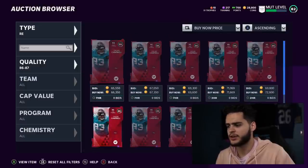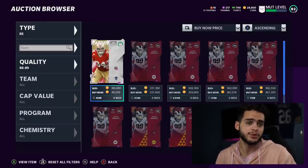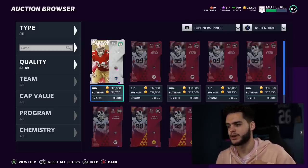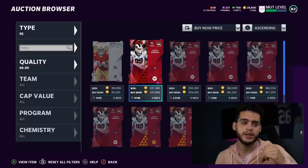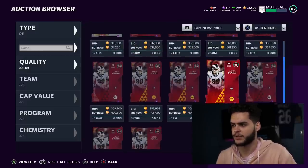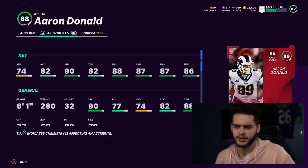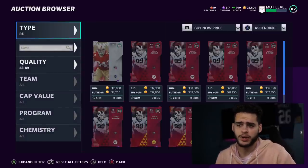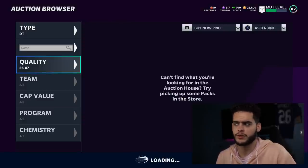At right end, Aaron Donald is the guy I lock in every year. When Madden League gets closer and people start competing, Aaron Donald's price is going to go up. Look at the block shedding, power move, finesse move, acceleration, and strength — it's self-explanatory. He's probably one of the best cards in the game defensively. Power him up and you'll have him for the year; he always gets good card upgrades.